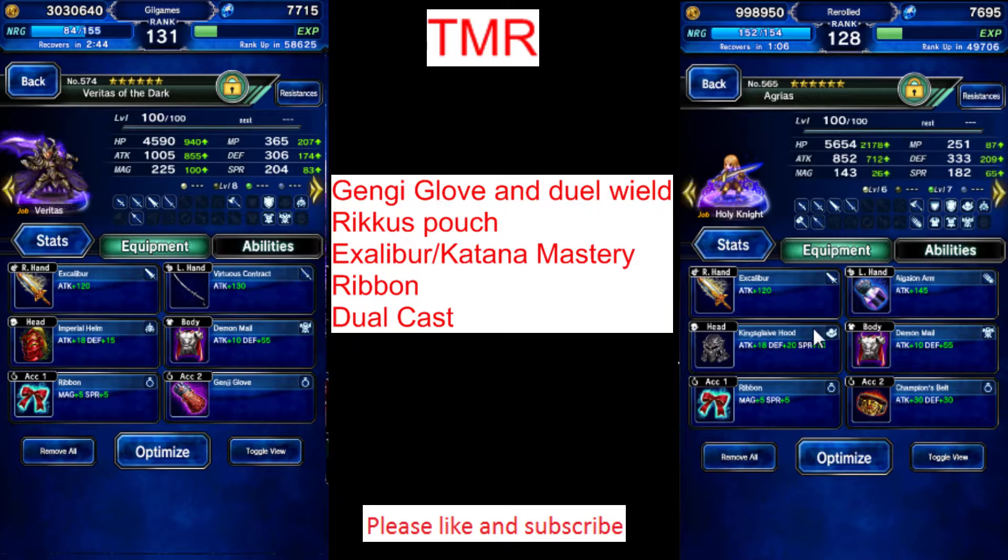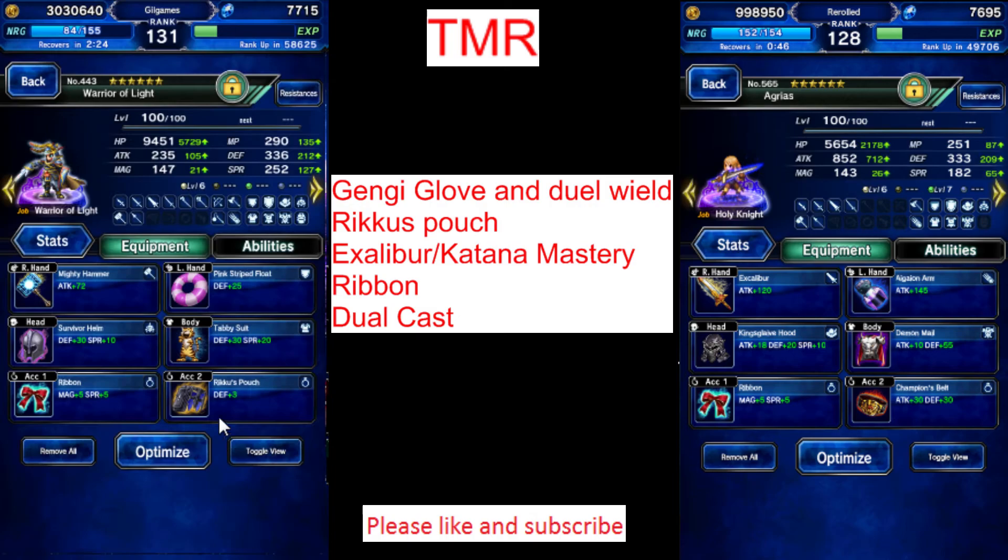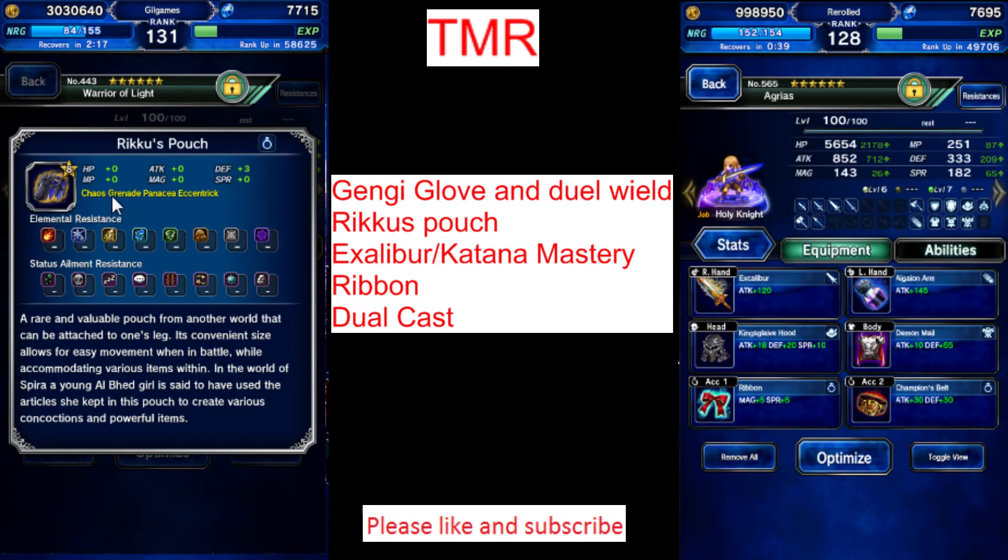My second favorite is Riku's Pouch. When Riku came into the game, she broke the game. She had damage reduction, elemental reduction, and she can re-raise the whole party. If that wasn't enough, her pouch is insanely strong. Chaos Grenade inflicts random status to all enemies. Panacea cures the party's ailments including stone - a lot of earlier heal spells cannot cure stone. Eccentric will boost your limit break bar for the whole party faster, and in events or trials you will need that skill. So you get 3 awesome skills on 1 item - that's just ridiculous.